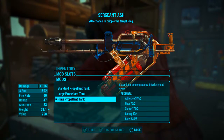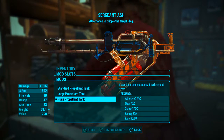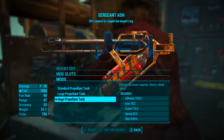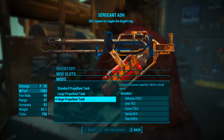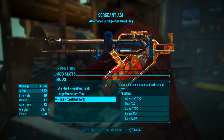For the tank we're going to be adding the huge propellant tank, which gives exceptional ammunition capacity and inferior reload speed. Although that reload speed sounds brutal, it really is not. Using the huge propellant tank will take the ammunition capacity from 100 to 400 and will increase the reload time by about one second. So that is a payoff well worth it.